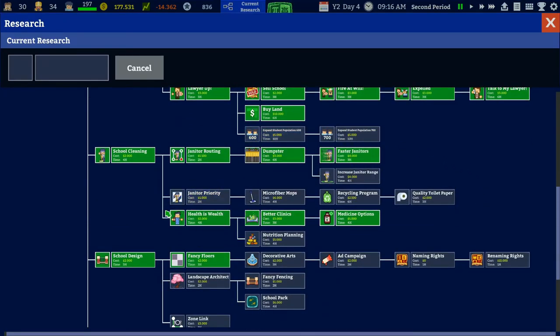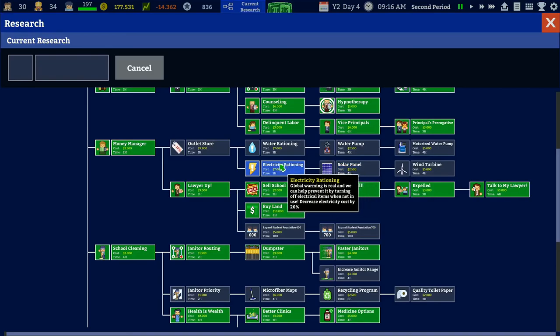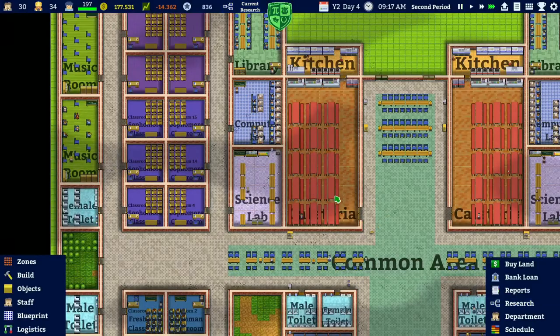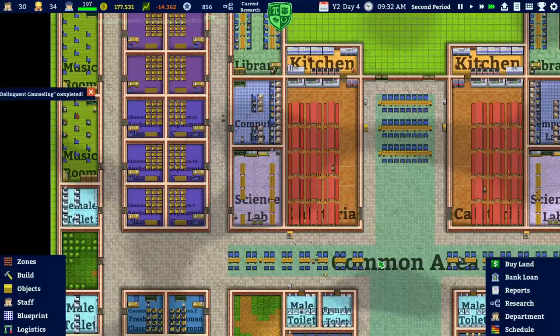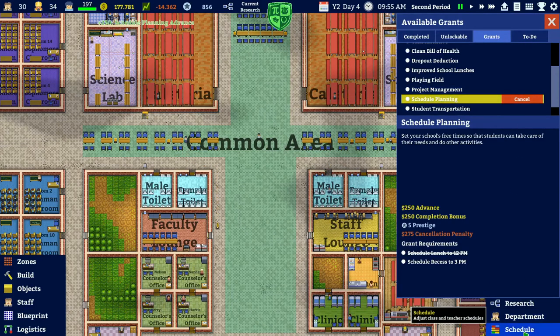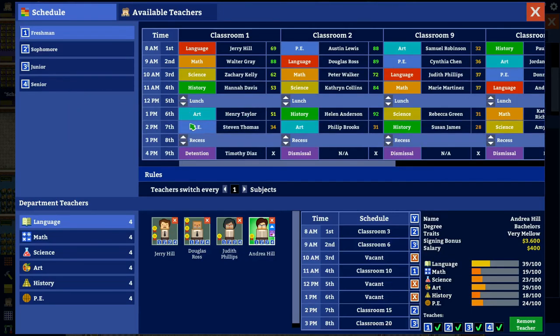We have an extra student population grant but we're not filling this one yet. We'll skip janitor priority for now since we don't need it at this point. Some research options are very expensive just to reach. Let's go to delinquency - we have a bully we need to assign to counseling. Delinquent complete! We also need to schedule recess to 3 PM - we'll pause, apply, go to the schedule, move the recess slot, and it's done.